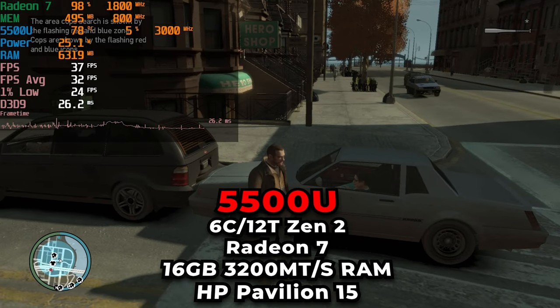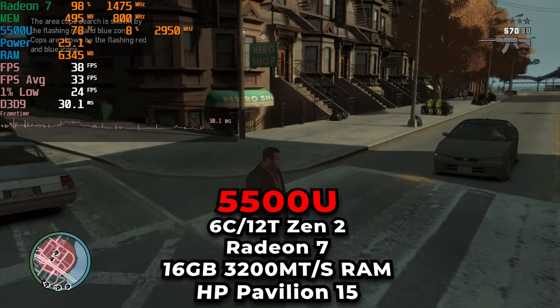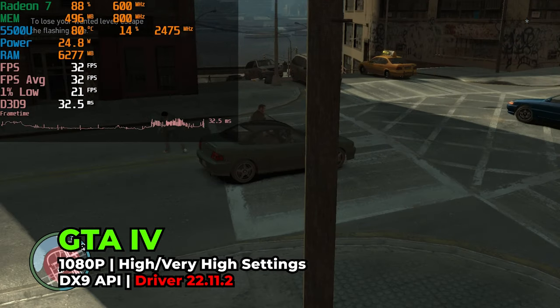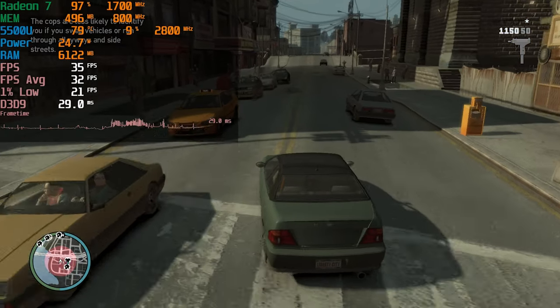Hey there guys, so today we're going to be taking a look at GTA 4 running with the DXVK API replacer. Right now you're looking at the game running with DirectX 9, which is what it defaults to. The game itself has one of the worst ports pretty much ever made, so even on modern systems it runs pretty bad.